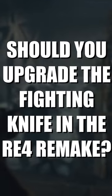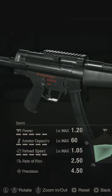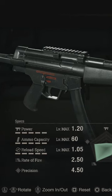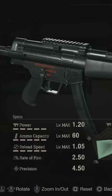So I finally maxed out the LE5 here in the RE4 remake, and here's what I think. At max, this thing has a power rating of 1.2, an ammo capacity of 60, a reload speed of 1.05, and the perk that gives it 5 times bullet penetration.